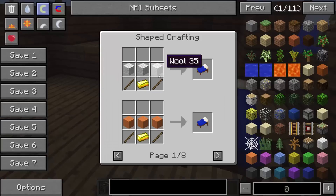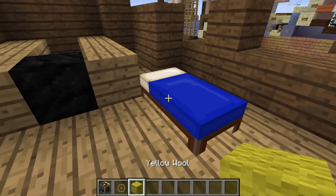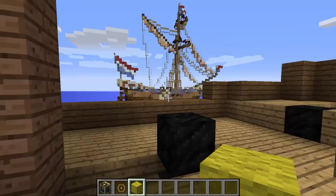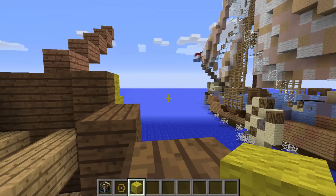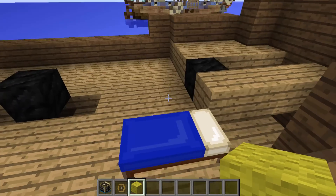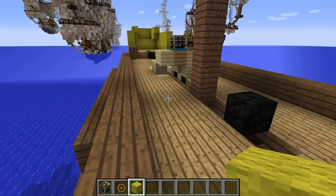To craft the berth, you use wool with a golden ingot at the bottom and two sticks. It doesn't matter what wool you use. The berth is similar to a normal bed, but it sticks with your ship. If you sail far away and sleep in the berth because it's nighttime, you will spawn on your ship no matter how far away it is — wherever your ship is, that's where you'll spawn.